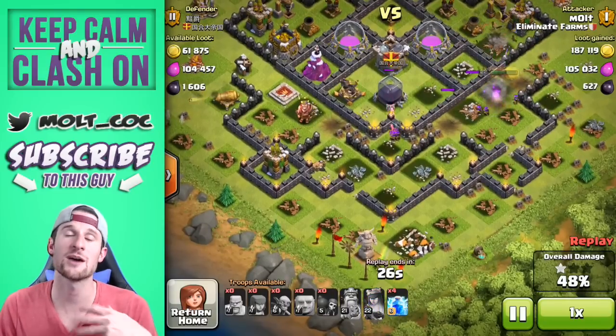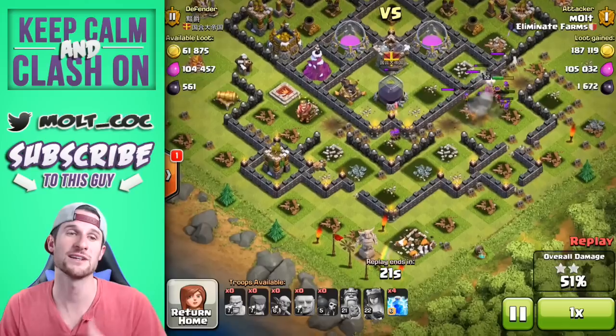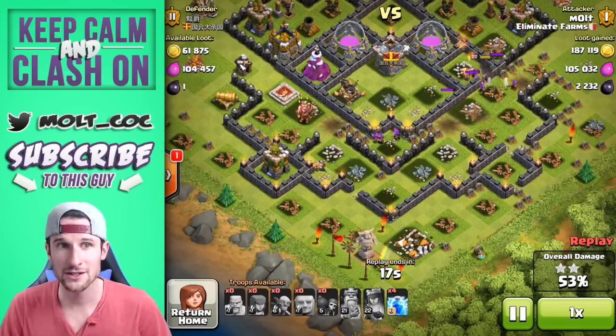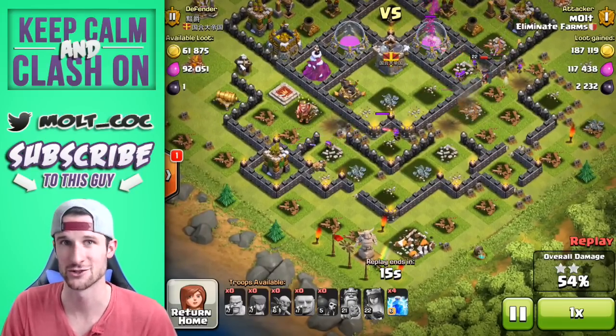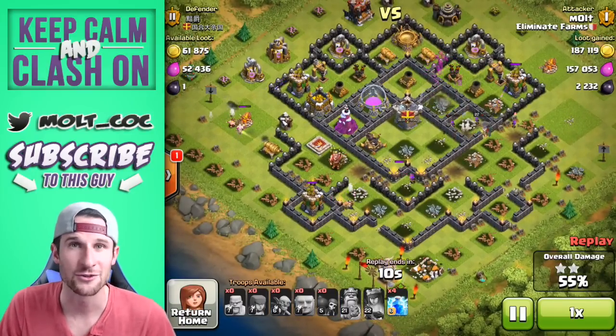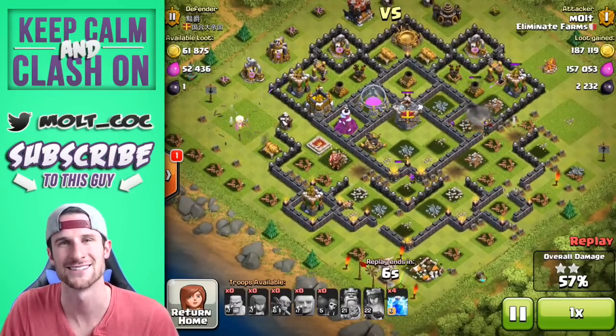The main points are: drop off your giants and wall breakers at the beginning, then spread out your troops in waves so that you can slowly get in to where the dark elixir is. It's very important to make sure you bring enough wall breakers and giants as well as DPS troops. Hope you guys learned a lot from this video and can implement it in your own attacks — thank you so much for watching, and as always, keep calm and clash on!